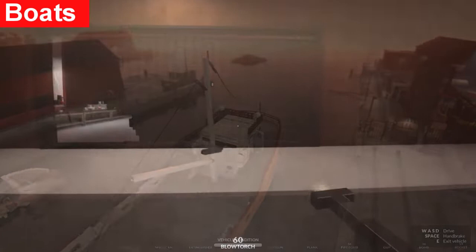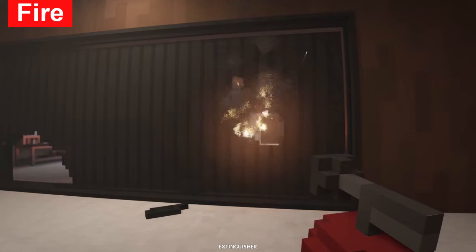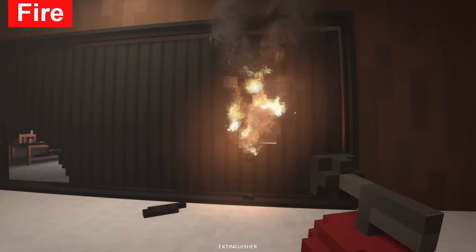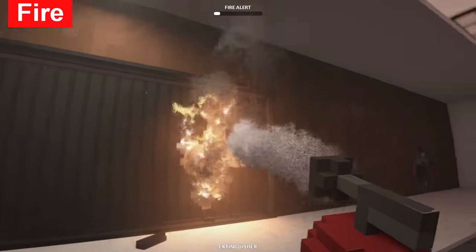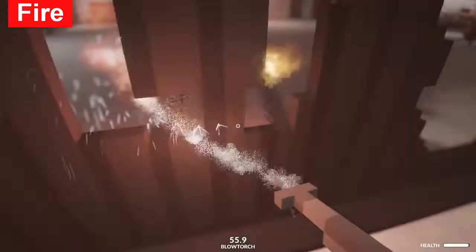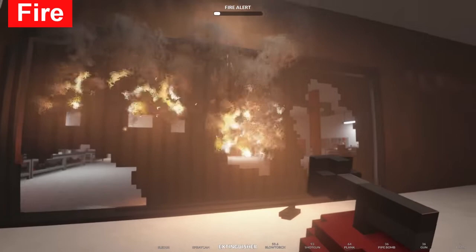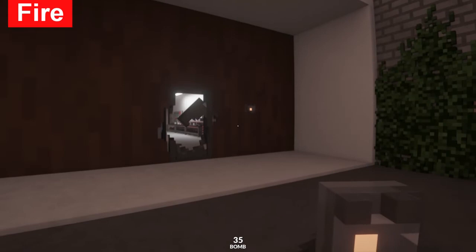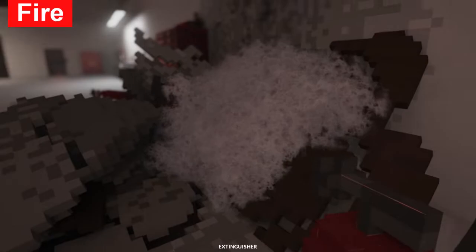Fire spreads really quickly in the game. Be careful when you've exploded or burnt through anything that you haven't accidentally set a fire - you'll be able to hear it, but it propagates really quickly. Once you've finished an area make sure there's no fire, because once you've moved away it could spread dramatically. This is why I don't recommend using the blowtorch on wood or anything flammable - each cut will propagate its own fire. And if you blow anything up with explosives you have a chance of setting fire to any flammable surfaces.